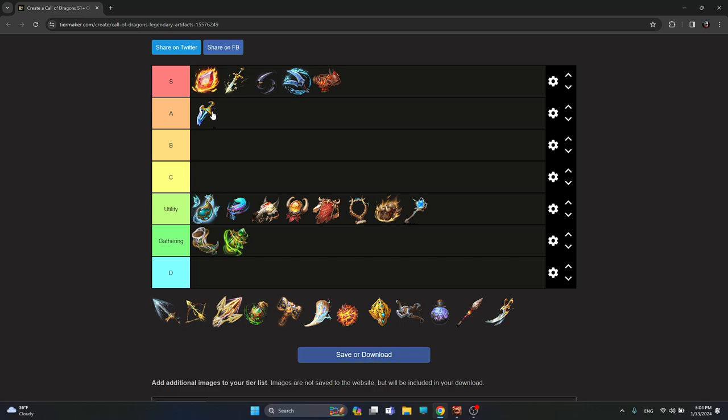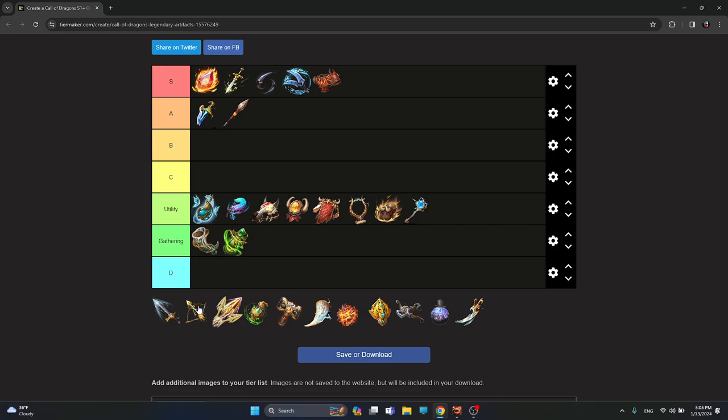For A-tier, artifacts useful for specific heroes: Dragon Rift is amazing for Madeline since it gives king synergy, and new infantry heroes also benefit. Rattlespear is an amazing artifact specifically for Kinara — it's essentially Kinara's weapon and suits any Kinara legion. Gold Crest is a marksman-specific artifact, especially for Cindrian or Freygar. Note that Rattlespear and Gold Crest are not obtainable for free-to-play players from chests — you need to spend gems.